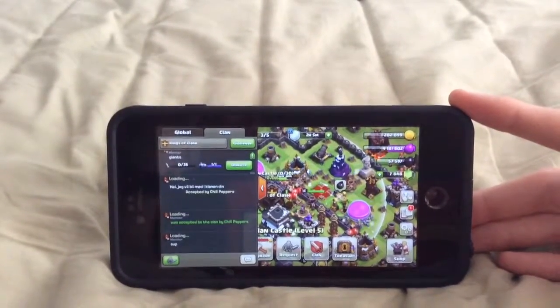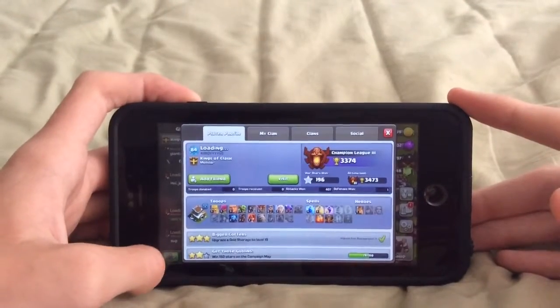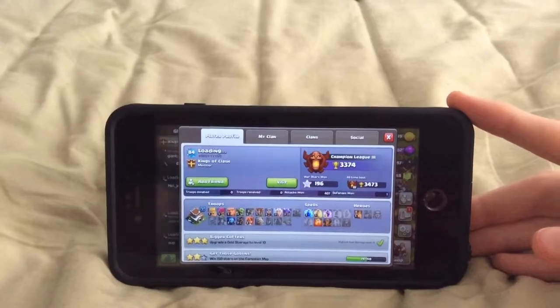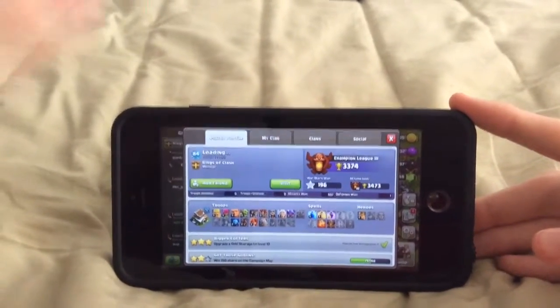Someone just accepted another player. Let's see what their base looks like — Town Hall 8, Champions 3, pretty good. Heroes level 5, not the best. But anyway.